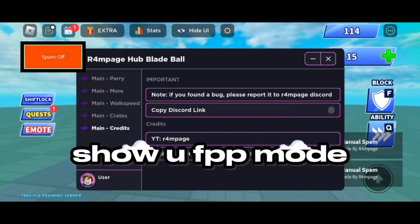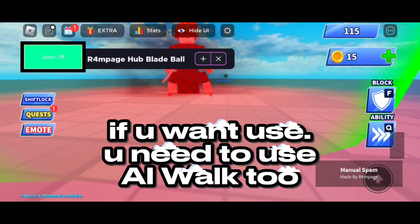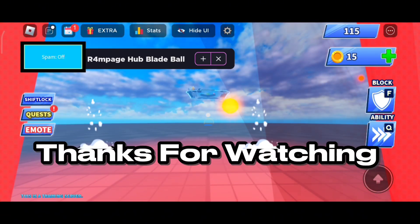Showing you FPP Mode, but it's not working and you can't move. If you want to use that, you need to use the 'I want' option. Thanks for watching.